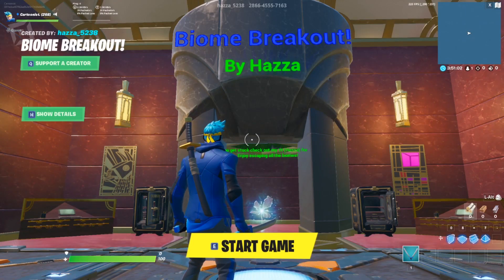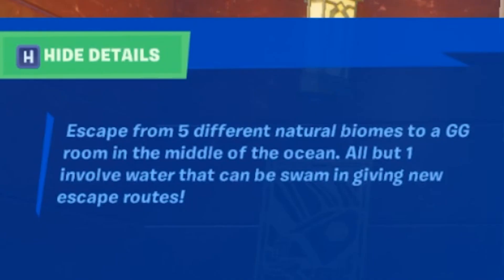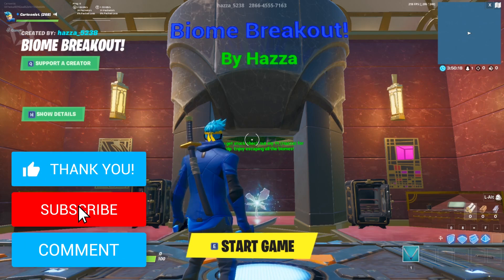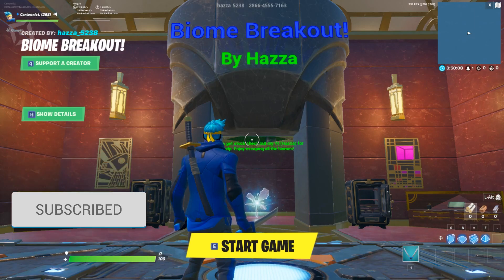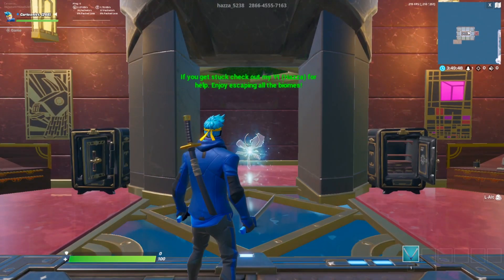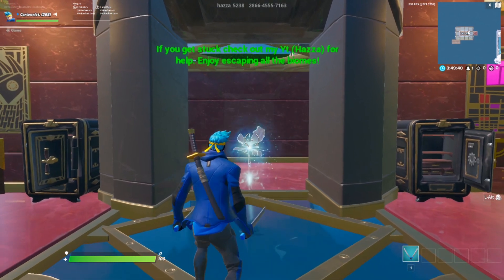Welcome to Biome Breakout, made by Hazza. Apparently this is his first map in 3 months. The goal of this map is to escape from 5 different natural biomes to a GG room in the middle of the ocean. All but one involve water that can be swum, giving new escape routes. If you enjoy the video, remember to hit that like button and subscribe if you are new.